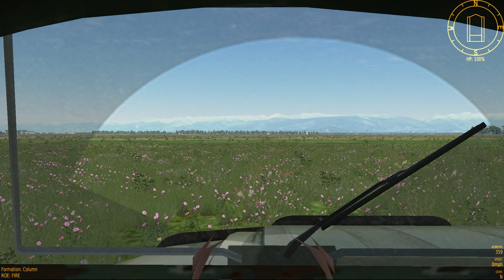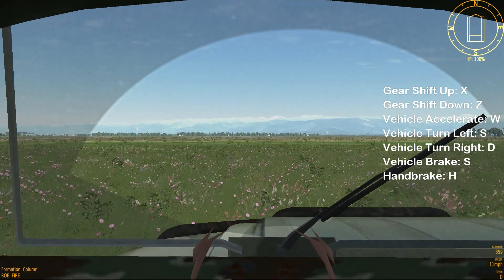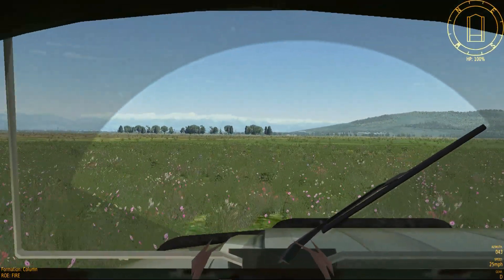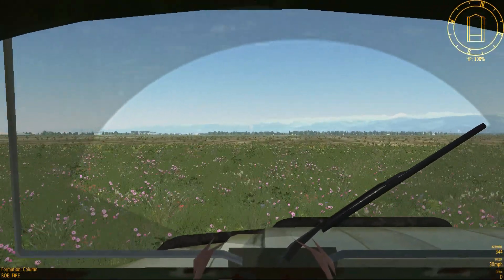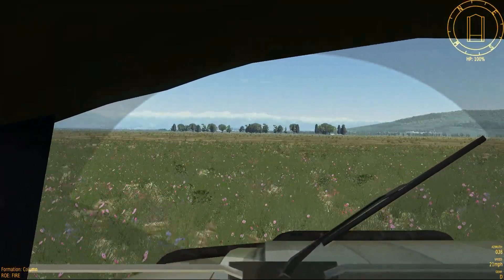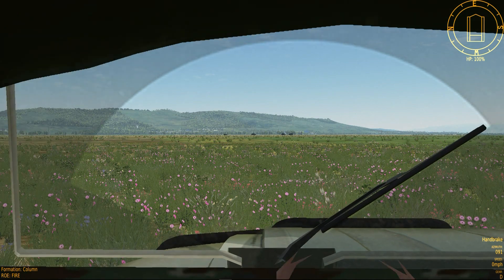Now let's get to driving. All vehicles in DCS operate the same in terms of driving. Each vehicle is equipped with a transmission that has three gears: forward, neutral, and reverse. The vehicle must be in the proper gear in order to move. Once it's in gear you can control the vehicle with either the keyboard or the controller just like any racing game. Each vehicle is also equipped with a brake and handbrake. The vehicles do tend to get a little unstable at high speed, so be sure to only make minor adjustments.